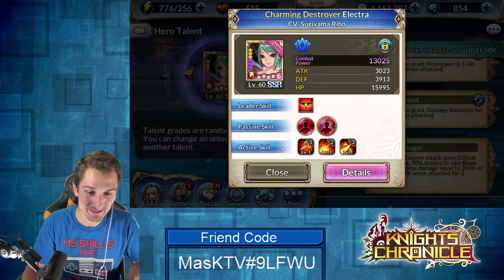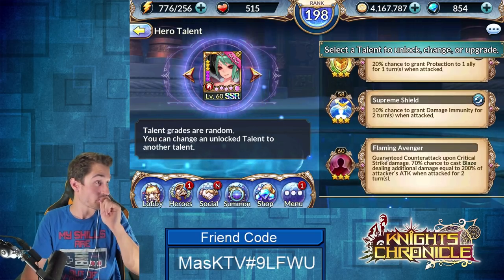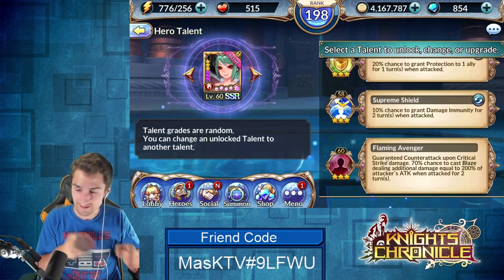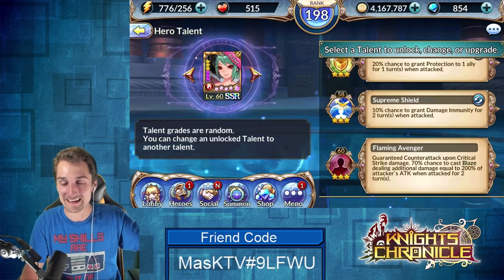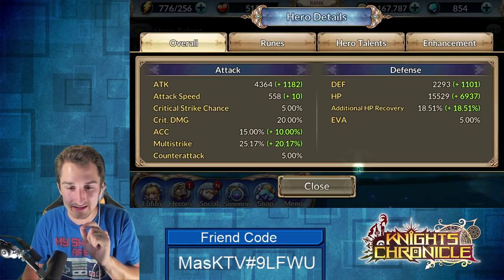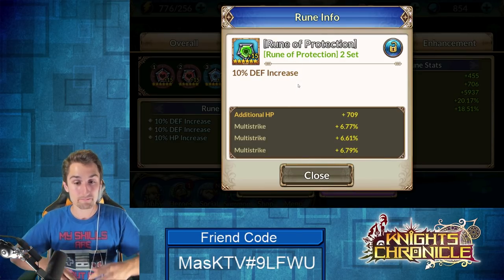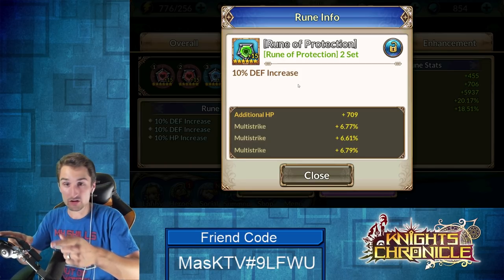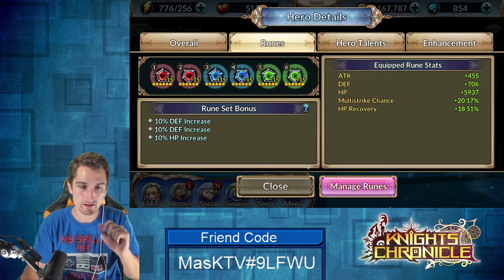Now let's jump over to Ramu's runes because this is exactly how you should rune Elektra — these were custom-built for her. In slot six, multi-strike — literally max multi-strike is a perfect rune for her here, because multi-strike means you're hitting a target, hitting another target, and stacking more taunts. That's what you're bringing her on a team for: taunt, taunt, taunt.